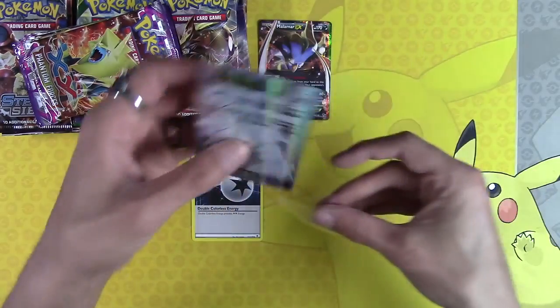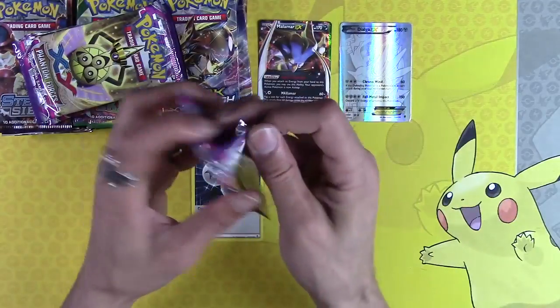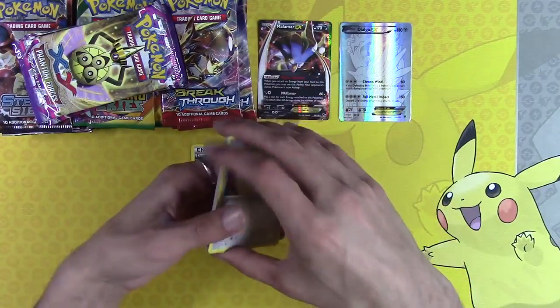Get in there — there we go. That's a beautiful card. So far I thought Phantom Forces was going to be the dud, but I was wrong. We still have ten Roaring Skies to go through.